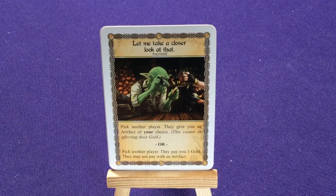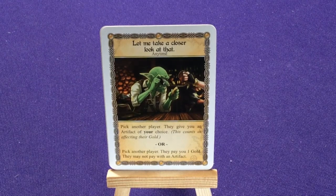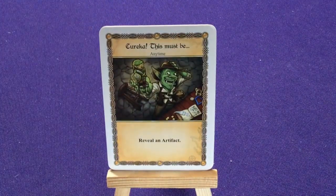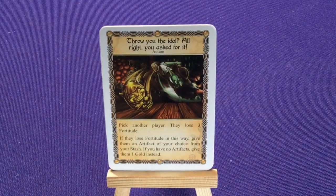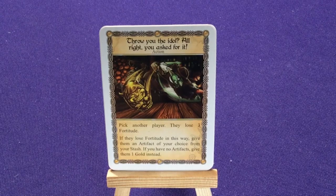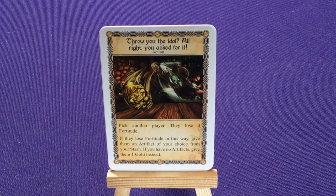Pick another player, they give you an artifact of your choice — this counts as affecting their gold. Or pick another player, they pay you one gold and may not pay with an artifact. Eureka — reveal an artifact. Throw the Idol: pick another player, they lose three fortitude. If they lose fortitude this way, give them an artifact of your choice from your stash. If you have no artifacts, give them one gold instead.